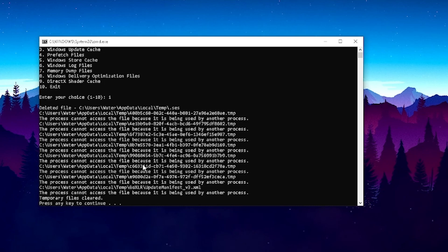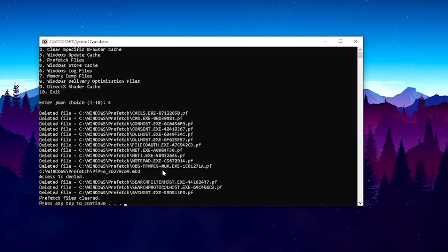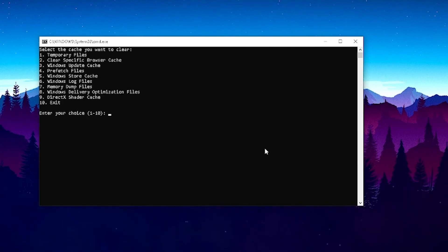You can simply type in the number next to the option and it will automatically clean it from your PC. For example, to clean your shader cache, click DirectX shader cache, press any key to continue and you're good to go. To clean prefetch files, type in the number for that option, press Enter, and everything gets deleted. It's super easy — just scroll through the menu and type in the numbers.